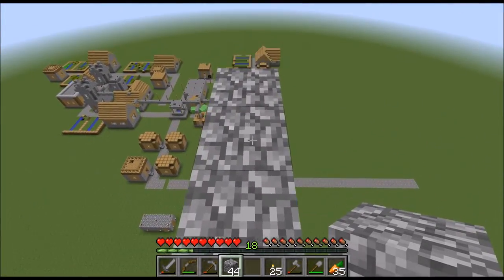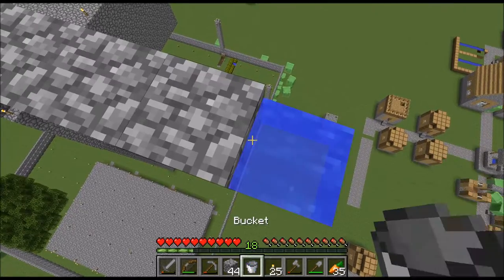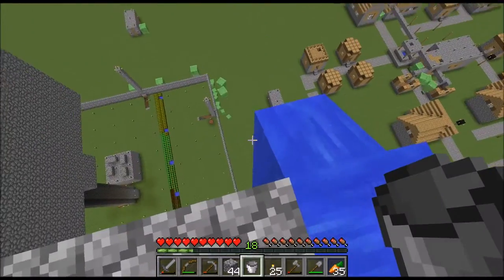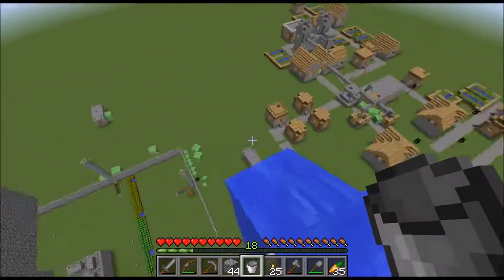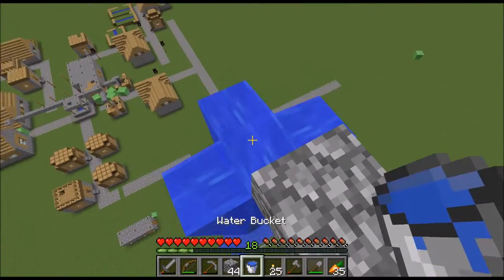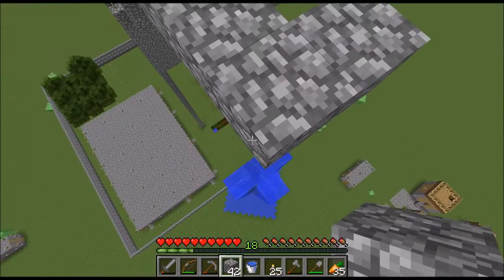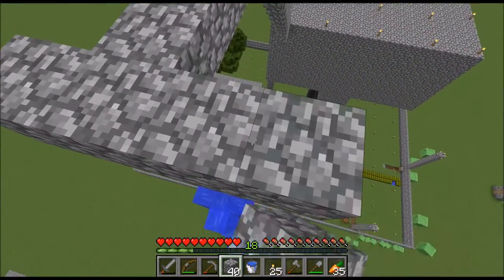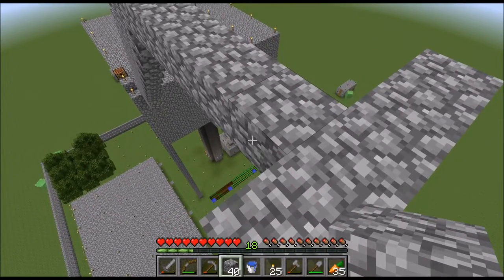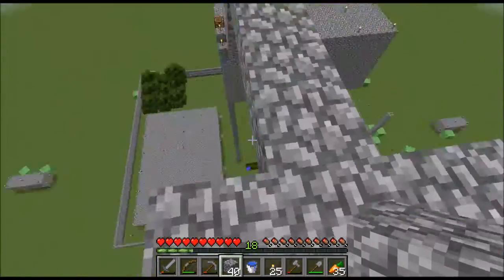One thing I have to make sure to check is whether if I pour the water down here it's going to pour down there — and yep, it looks like it will pour down there. So this is where I'm going to start building my platform. I'm going to start building my platform out right here. I actually think I'm going to have to make a bunch more cobblestone walls just so I wouldn't fall down.